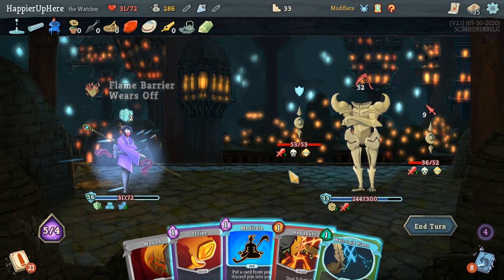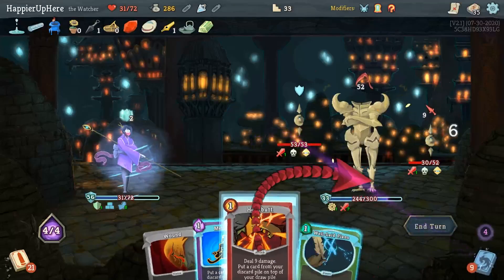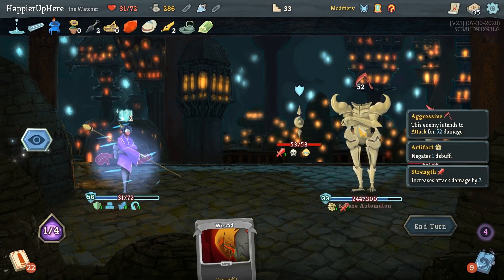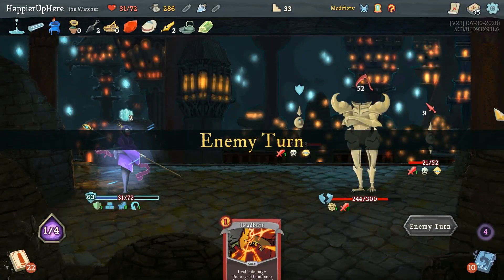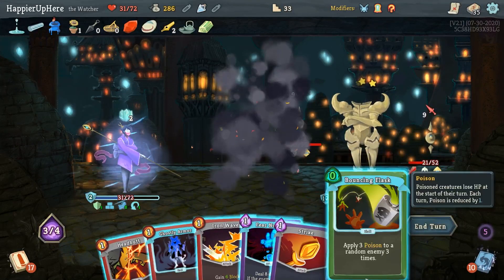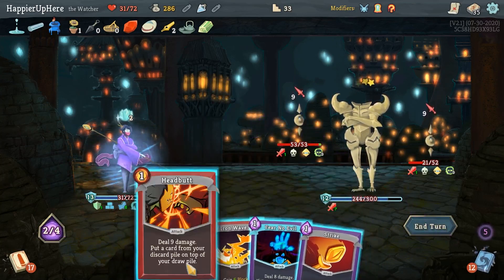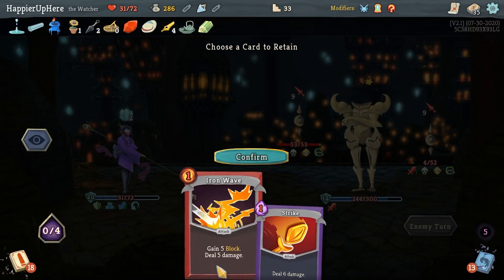52 incoming - I almost can't believe this. I still have to drink the Block Potion unless I can kill the Backliner. Strike, Headbutt - probably Headbutt the Ghostly Armor. Well-it-Plans first, then Meditate. 61... 63 - I'm good, phew! Because I have to finish my turn once I play this. Still have full defense. Haven't dealt barely any damage though - this isn't really sustainable because I'm not scaling at all.